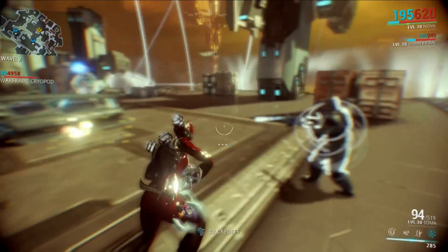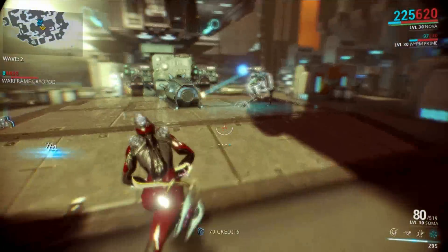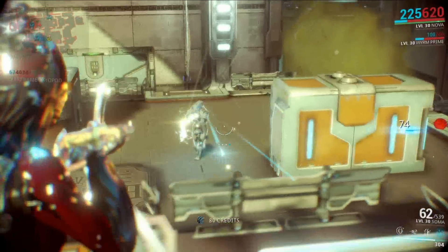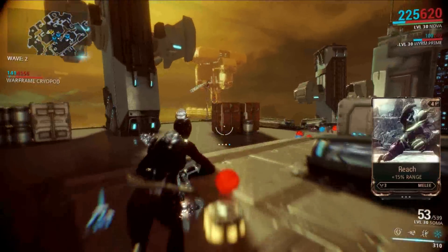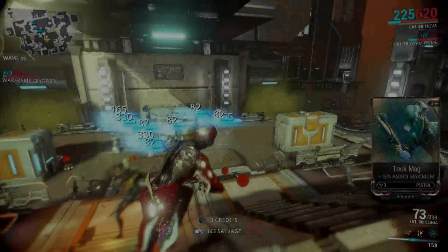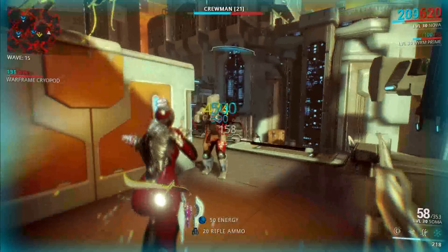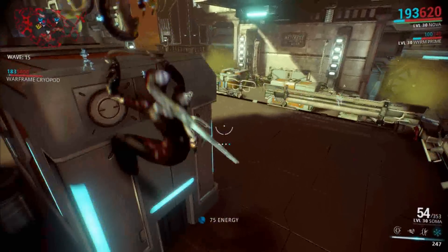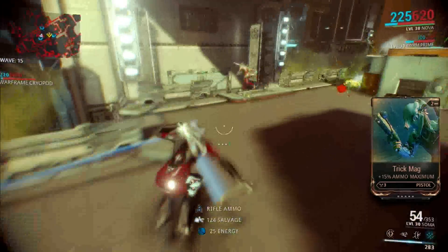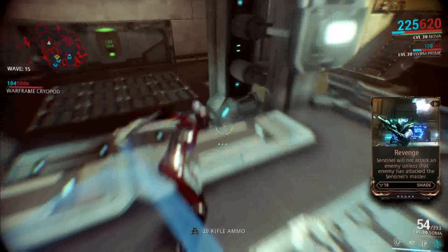If you get on the right tile set, you should be able to do one wave of defense in less than 20 or 30 seconds, making it easy to reach higher waves like 20 or 25. When I was farming on Jupiter defense, I was getting around 80 or 90 Oxium a mission going to wave 15. A lot of people report that mobile defense can get you up to 200 Oxium in one mission, taking around 11 or 12 minutes. I recommend Jupiter because every node will be Corpus — it's Alad V's planet and he owns basically every node there.